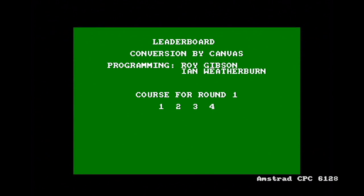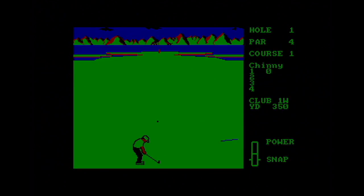Over to the Amstrad CPC — and yes, you're going 'hmm, system font on the menus, a bit lazy.' Conversion by Canvas in the UK. This is the version I had, and my memory is it takes forever to draw the screen. Certainly as a kid you seemed to be waiting around forever, and it's very green as well. There's an Amstrad CPC-W version of this incidentally.